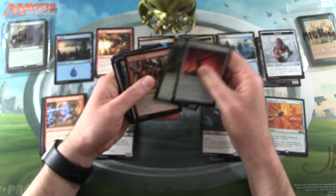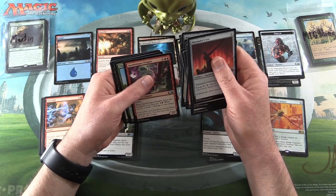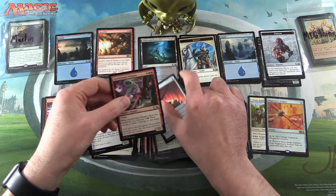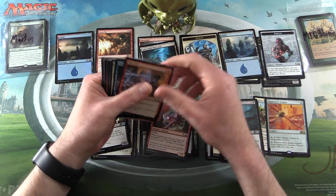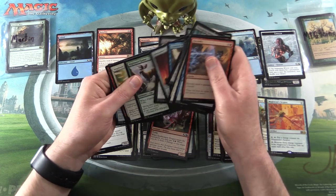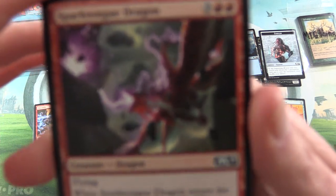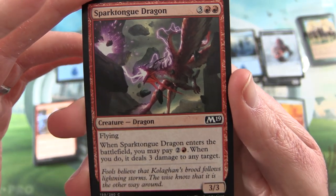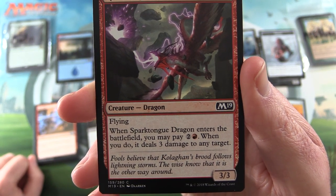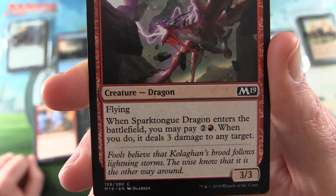In the commons slot, let's see if we can find something interesting artwork-wise. I'll take a look at Sparktongue Dragon — creature dragon, 3/3 for five mana with flying. When Sparktongue Dragon enters the battlefield, you may pay two and a Mountain; when you do, it deals three damage to any target. The flavor text reads: 'Fools believe that Colorgan's Brood follows lightning storms. The wise know that it is the other way around.' Always nice to see a dragon.